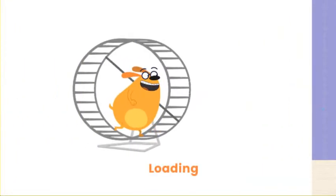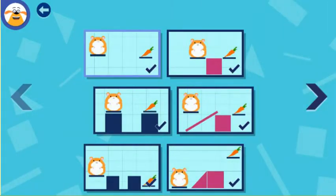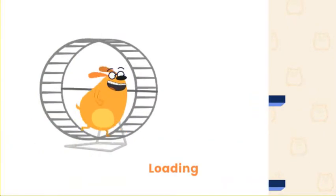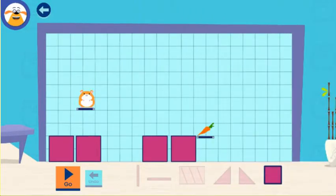Play or create — choose a challenge. Pick a hamster, any hamster. Use only the square blocks to help the hamster get the carrot.